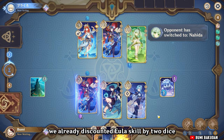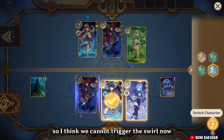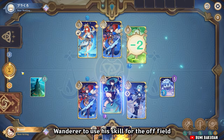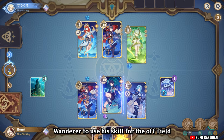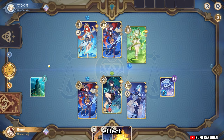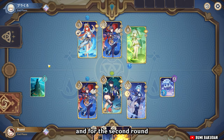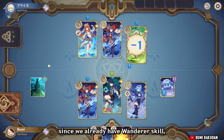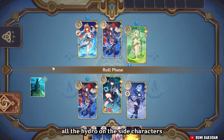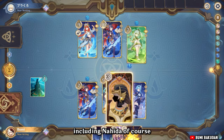Since opponent switched, I think we cannot trigger the Directional Blast, but we will still push Wanderer to use his skill for the off-field attacking effect. That's our end for the first round. For the second round, since we already have Wanderer's skill, we can now attack Nilou to swirl all the hydro on the side characters — including Nahida of course.